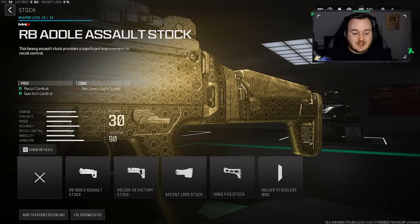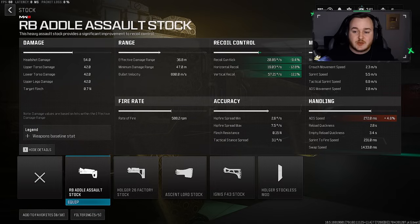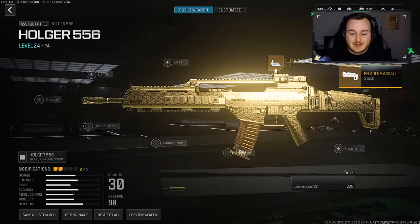For our next attachment, we are going to the stock and adding on the RB Addle Assault Stock. We're getting some recoil control and gun kick control. If I bring up the stats, we're getting a 9.5% increase in gun kick control, almost a 13% increase in horizontal recoil, and a 12% increase in vertical recoil. Our weapon is not going to move at all — we'll be very accurate, hitting our shots at any range, keeping the weapon smooth. So we are throwing this on for my second attachment.